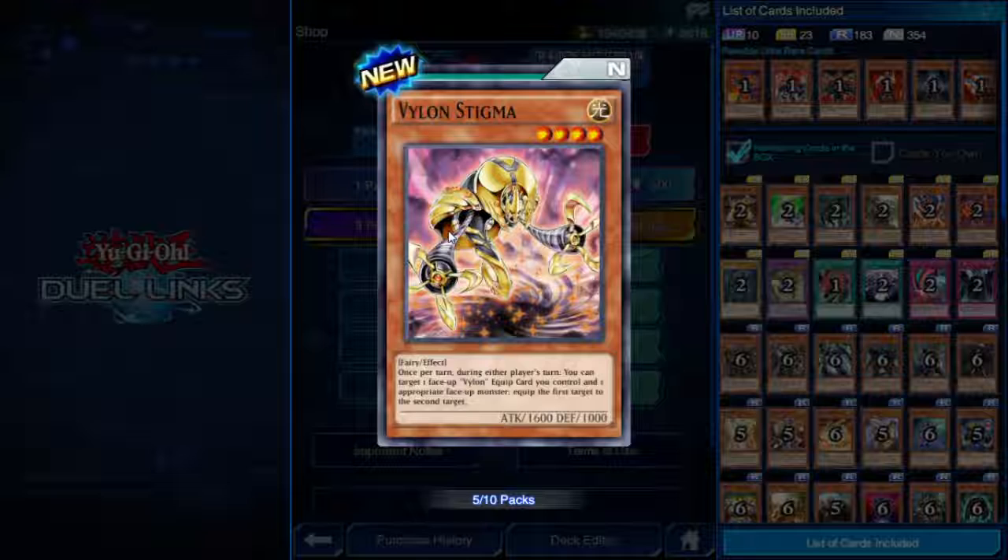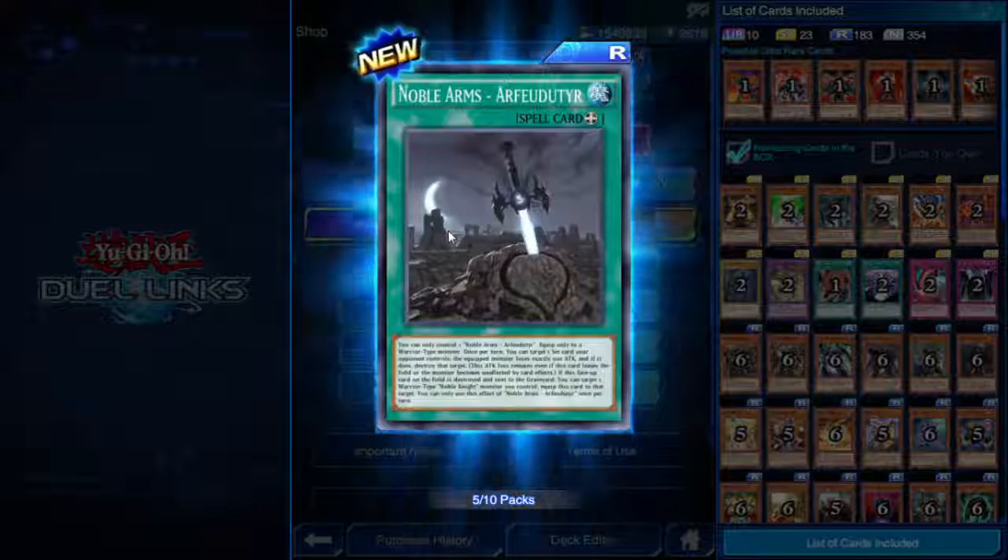Vylon Stigma — I have to admit the Vylons do look really cool from a design perspective. Four star Fairy, 1600 attack. Once per turn, during either player's turn, you can target one face-up Vylon equipped card you control and one appropriate face-up monster and equip the first target to the second target. It lets you move your equip spells around.